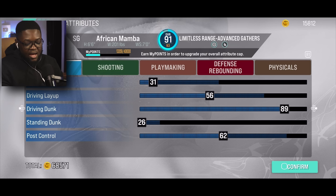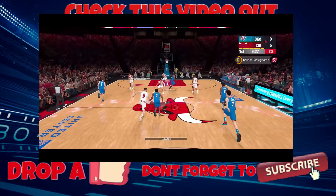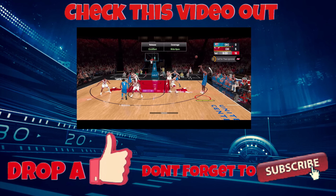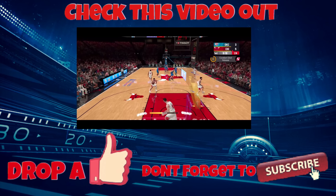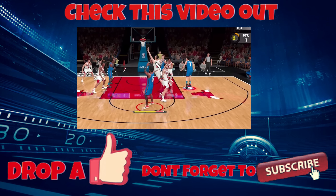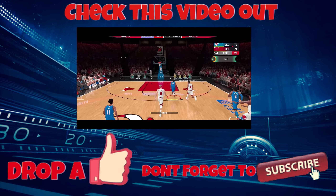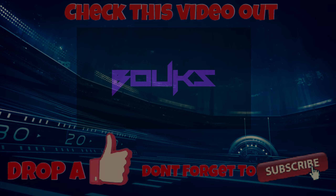It's time to get to glitching because these attributes ain't gonna upgrade themselves. I gotta get a bucket — you got me wide open, I'm pulling, green! First shot greening! You gotta step up — I'm going inside. What a step back green! Give me that — that's defense, I'm running. Let me get on that rim!